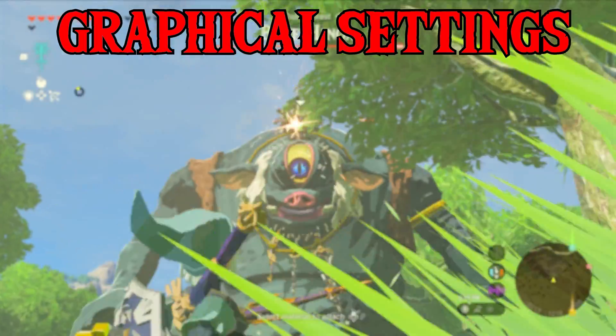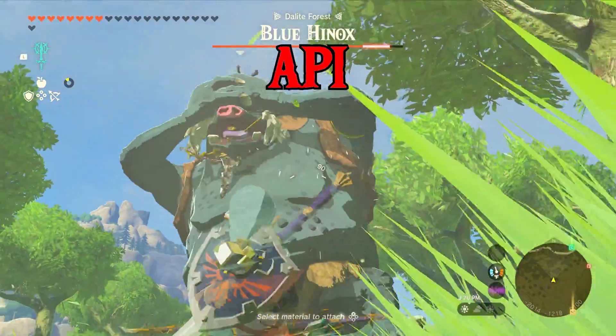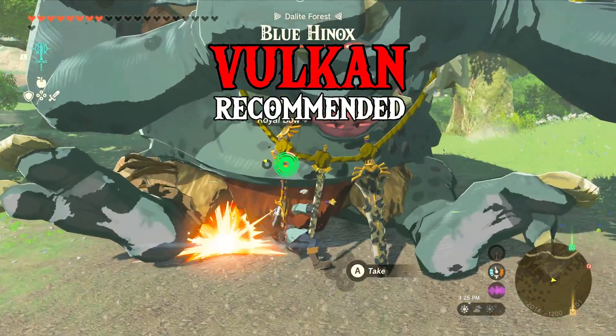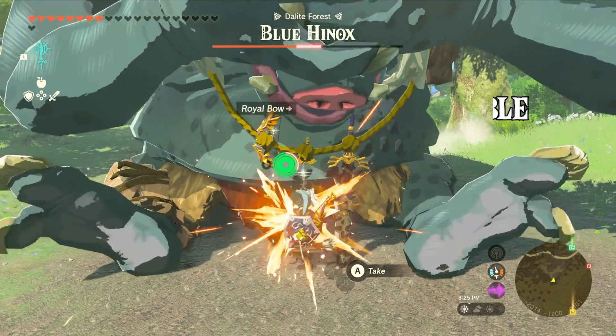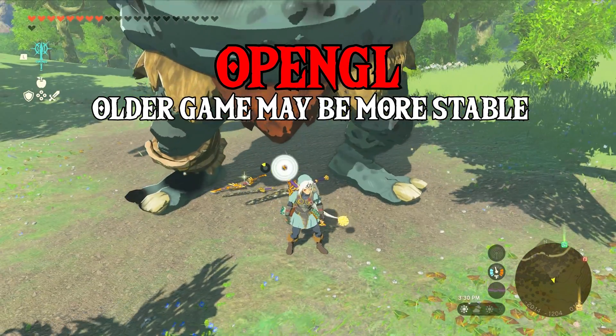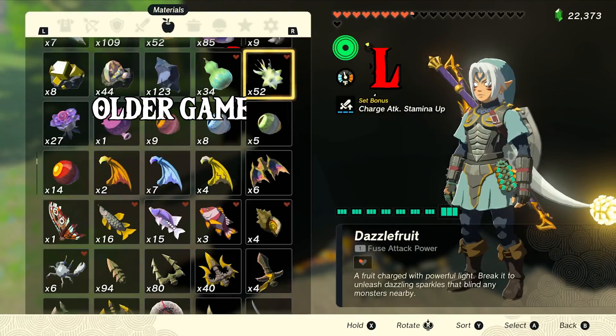Section 2: Graphical Settings. First we have API. Vulkan is the default option and should always be used — it's fast, reliable, and renders games better. OpenGL is the legacy API. Older games may be more stable on OpenGL, but newer games will always be better on Vulkan.